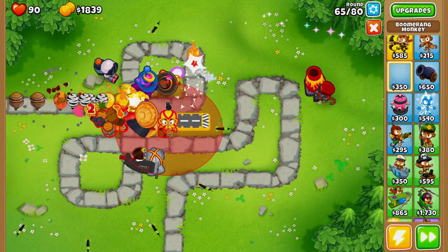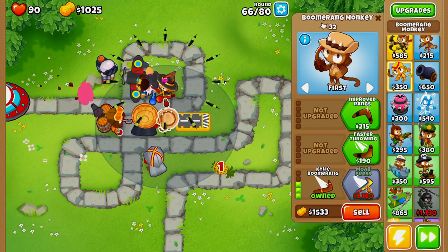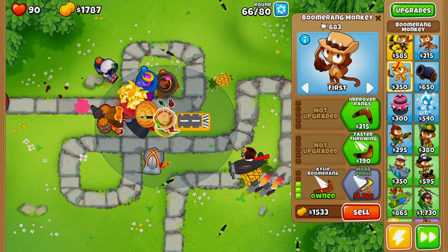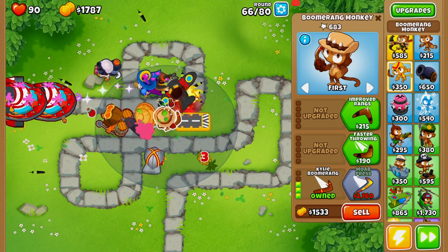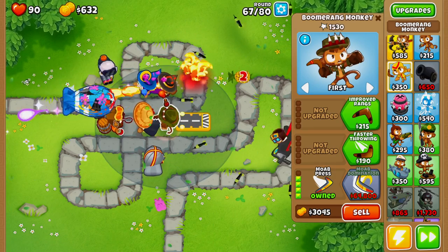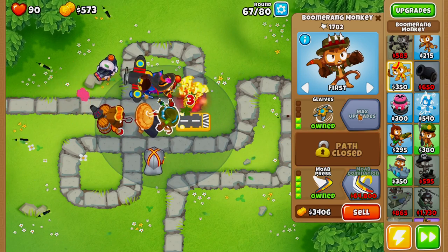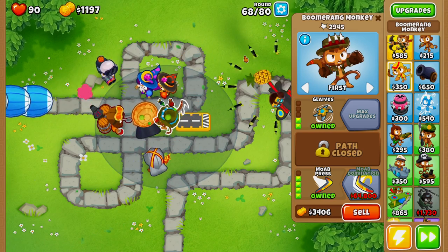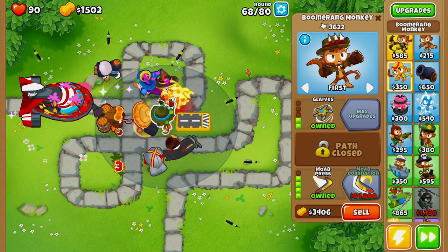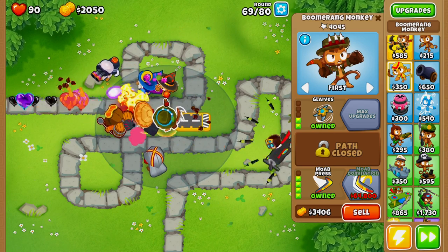Next we want to get some MOAB stall going, because our biggest issue is the MOAB balloons. We're going to go with a MOAB Press. What the MOAB Press does is slow down BFBs and blue MOABs — it's a great tower to slow things down and make it easier for your front towers to pop balloons. With the MOAB Press you can go with Faster Throwing, but I'm going to go with Glaives because I want the boomerang monkey to do a bit more damage to MOAB balloons.